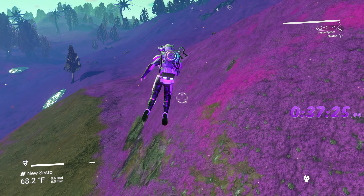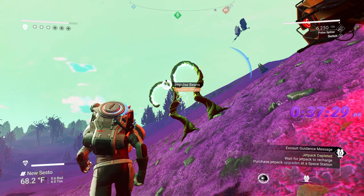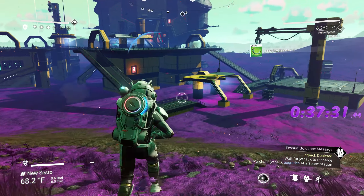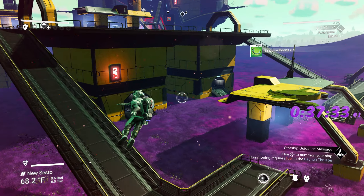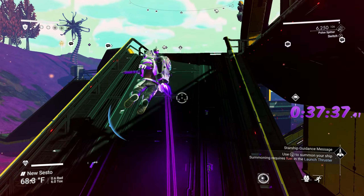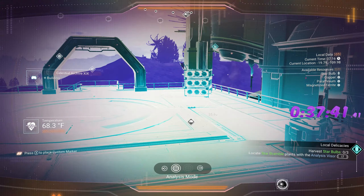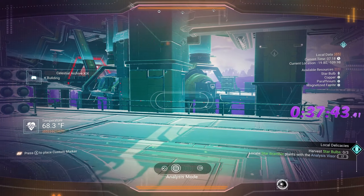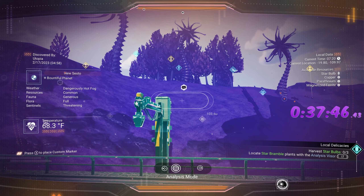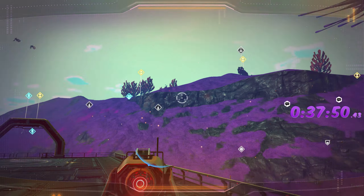We have any star bramble around here? Impulse beans — we do need impulse beans. You only need one of every food, so you don't need a whole bunch of extra. We need to find the star bramble — it won't be on any other planet we're visiting. We're only going forward, not backward, so we need to find it here.